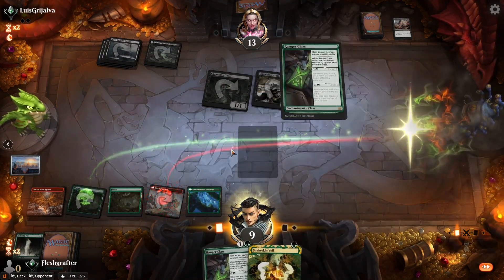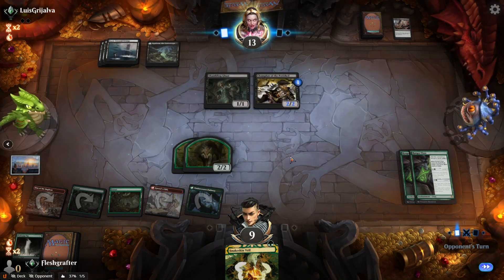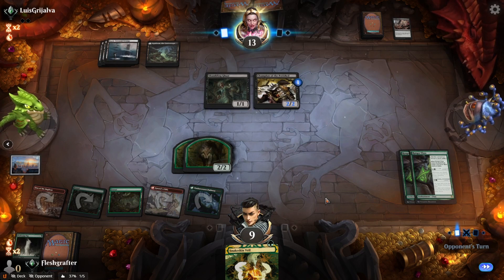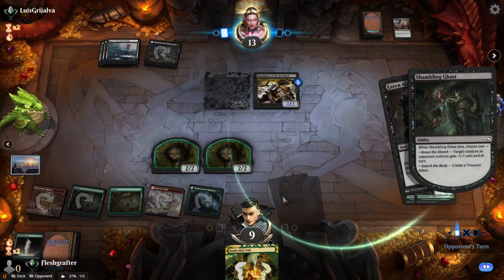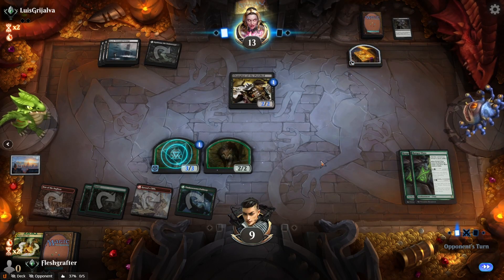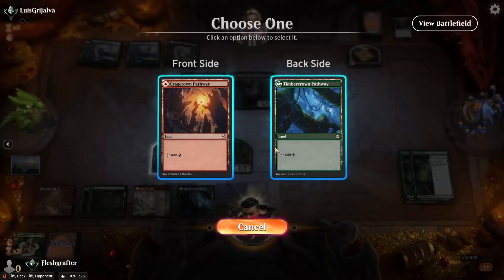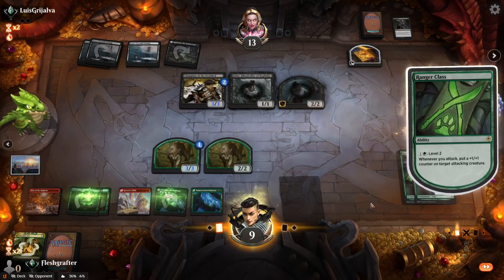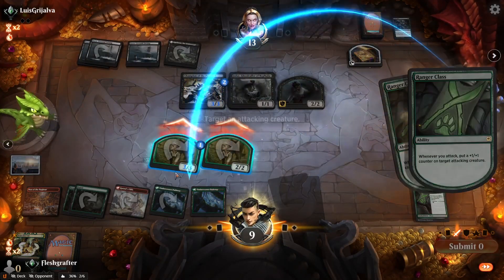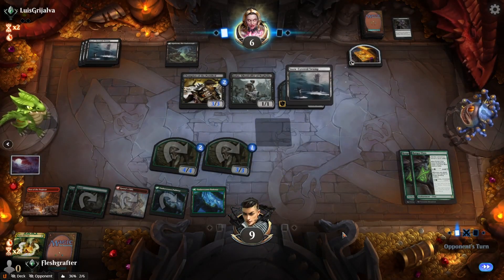After the board wipe we throw out both Ranger Classes against our opponent — probably shouldn't have done that in case of another Crippling Fear, but the odds are low since it's at most a two-of in their deck. The opponent tries to use Eaten Alive on our token, but we protect it with Snakeskin Veil. Another Jadar creates a decayed token and keeps powering up their Champion. We level up the Ranger Classes and race the opponent.